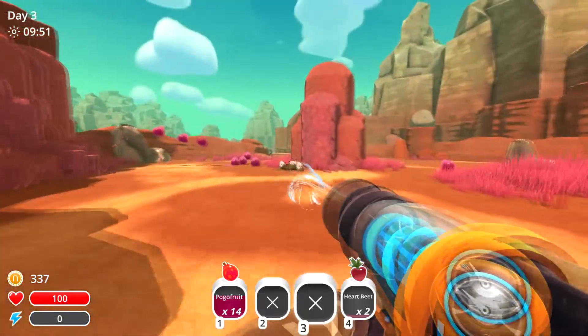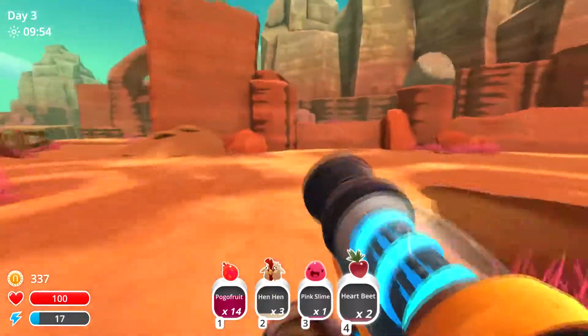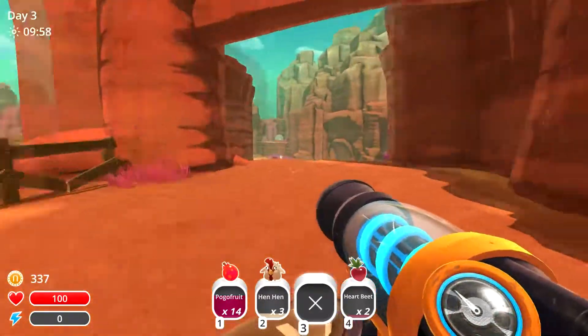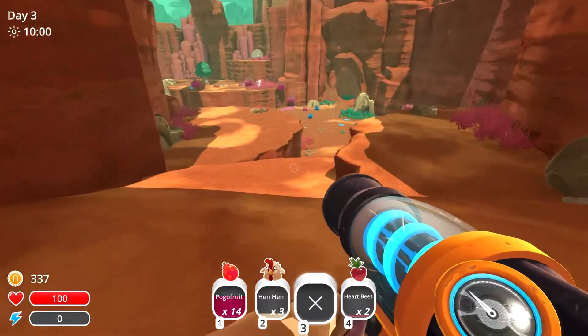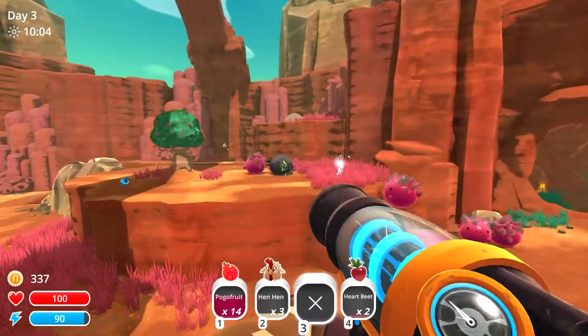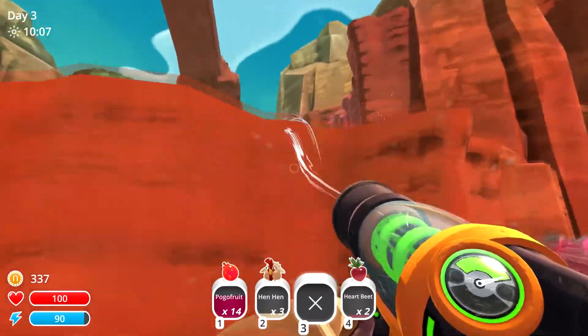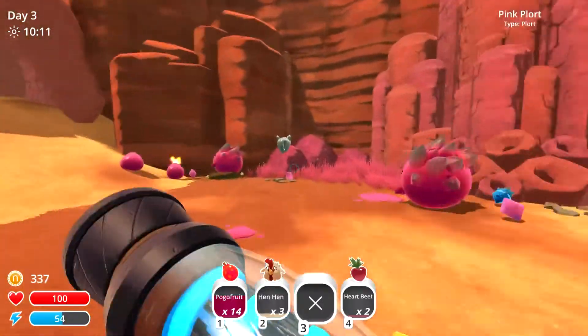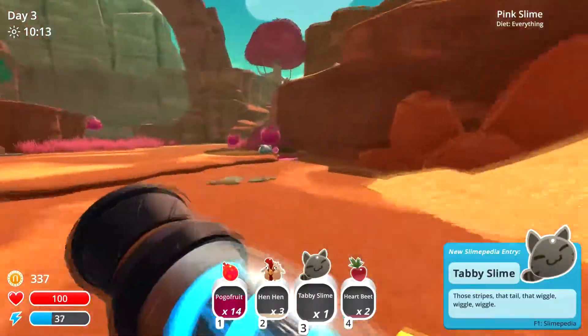I can also collect more — got them all. I can also feed that pink slime over there to get a slime key. There's a tar. I'll save you! He's replicating. Let me just save the tabby slime real quick.